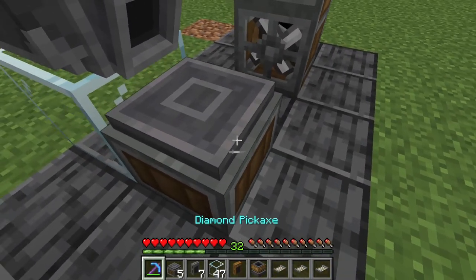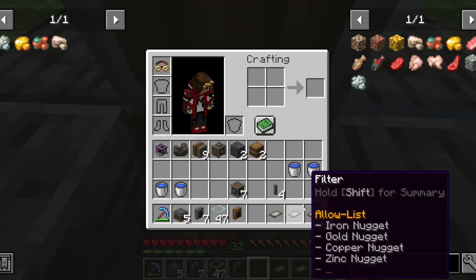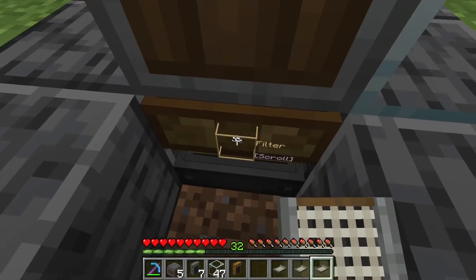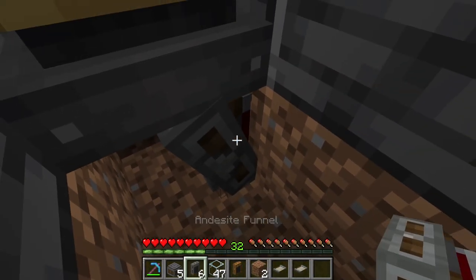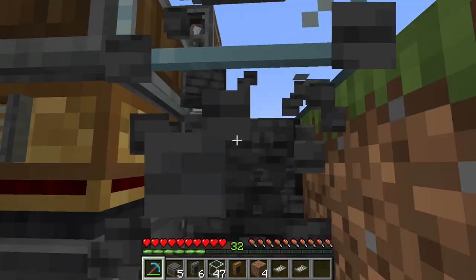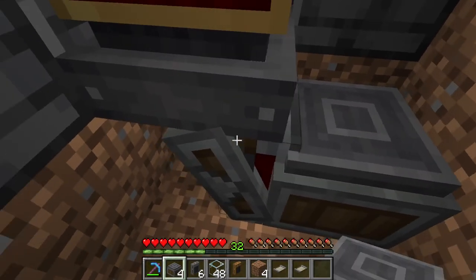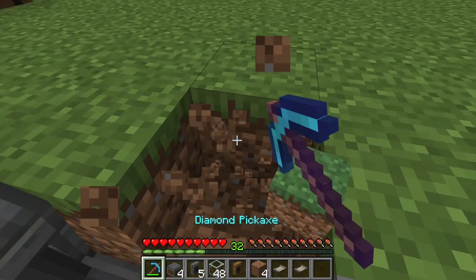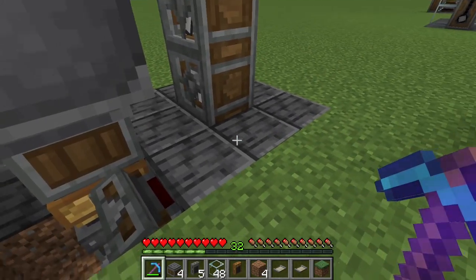Next, dig down and place a smart chute under the depot. For the smart chute, give it the filter of byproducts — those five items. Then go deeper and place an andesite funnel pointing into the block in front of it, so the arrow goes inward. Break a couple of blocks and place a depot so the andesite funnel is pointing into the depot. Then place another funnel pointing to the block right in front of it, so from the front side you can see: andesite funnel, depot, and the andesite funnel pointing into the right block.